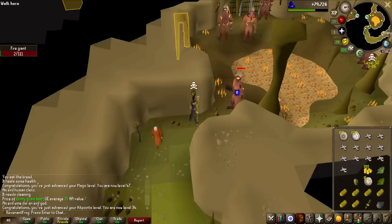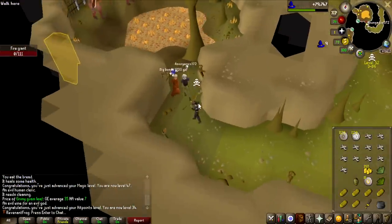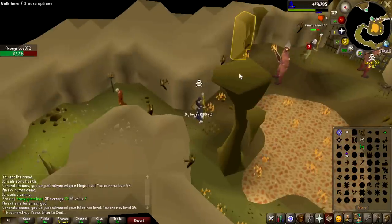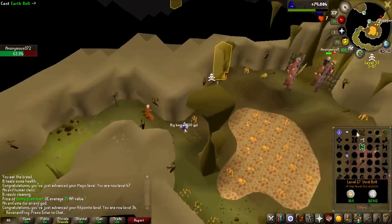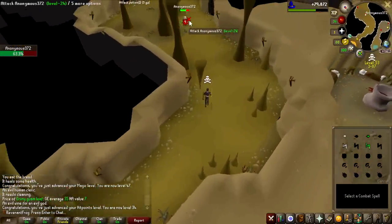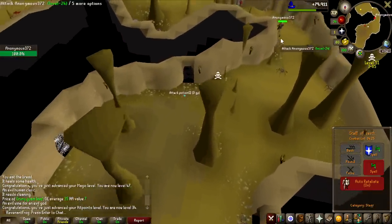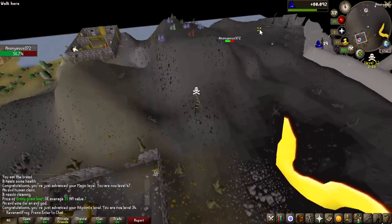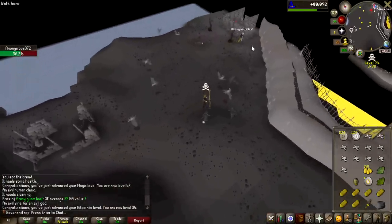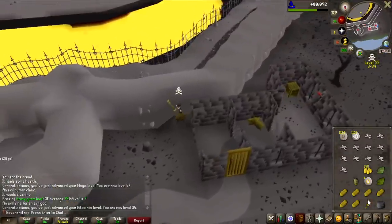While killing fire giants, I saw low level accounts just in my level range running past here all the time for many hours — I thought these guys have to be bots. They are bots telegrabbing Wines of Zamorak. I thought I might as well try to kill one of them, because if I can, they might have stamina potions — which would be absolutely massive for my account — some food unlocks, or just the Wines of Zamorak themselves, which are worth quite a lot. The problem is I don't have any Entangles or snares, so they can just run away from me.